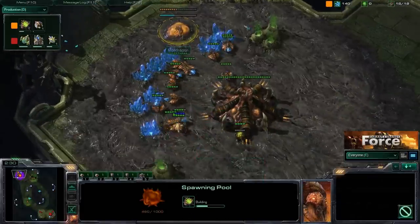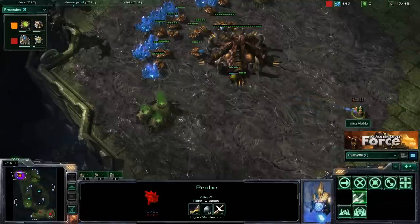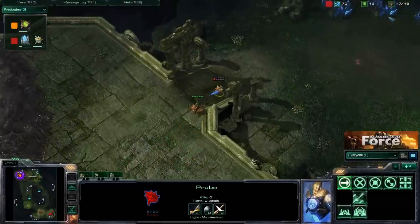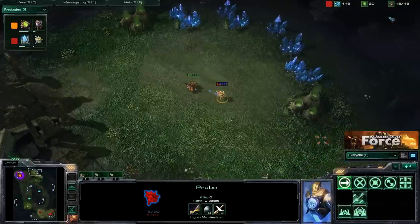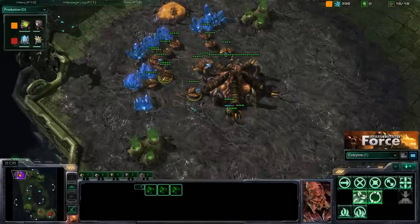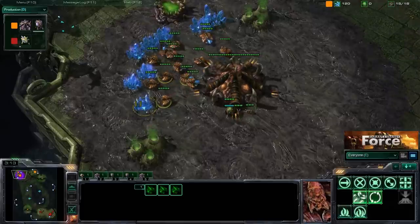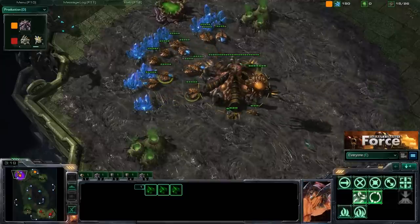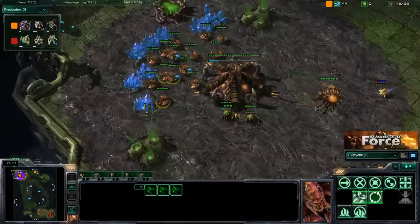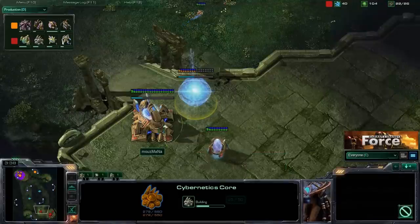We're seeing the spawning pool opening up — Mondragon is probably going for extractor, fast metabolic boost, then expanding. Good job surrounding that probe, but they manage to sneak it out. If you don't know: if your worker ever gets caught in a surround from opponent's units, you can click on a mineral patch — it forces your worker through the surround as if trying to gather. Then you can just move it along its merry way. Now you know — a nice little tip of the day.